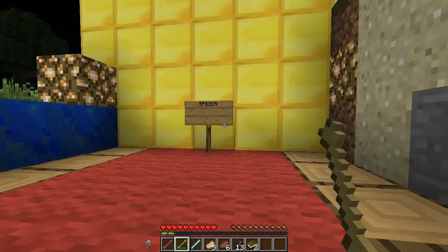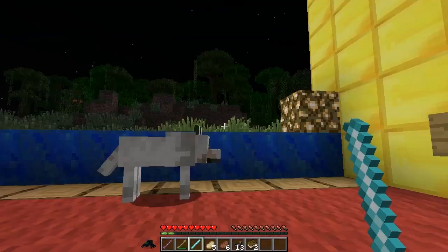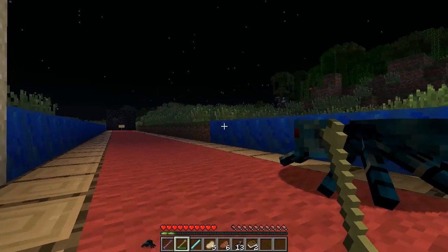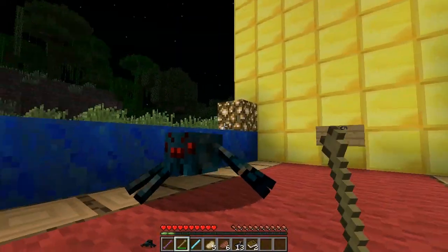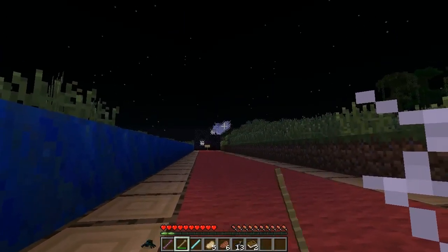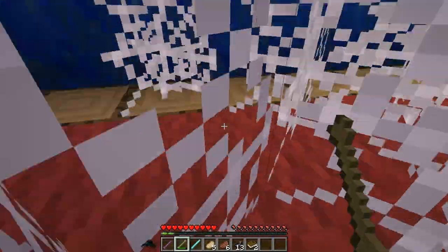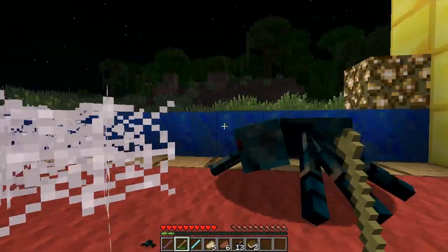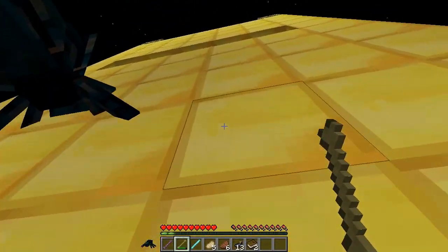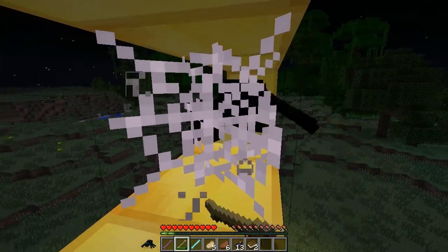Next is the spider. Spiders have a chance of being a poison spider. They can climb walls, have a long-distance web ability, are two blocks wide, and have a 50% chance to look like a cave spider. They make spider noises too. Look — I'm climbing the wall like Spider-Man!